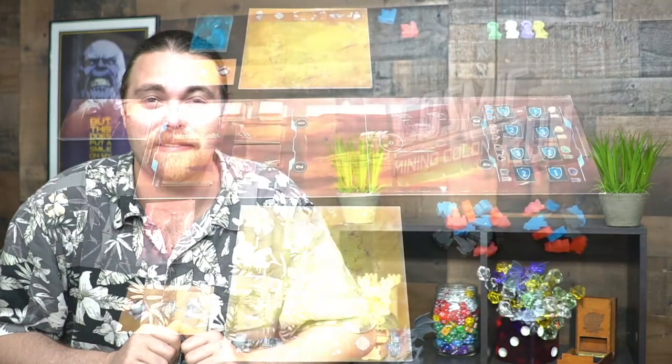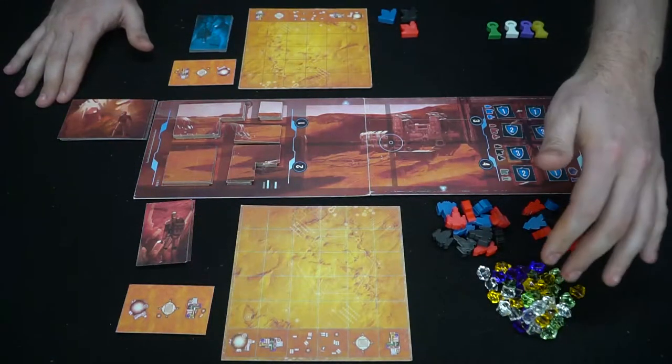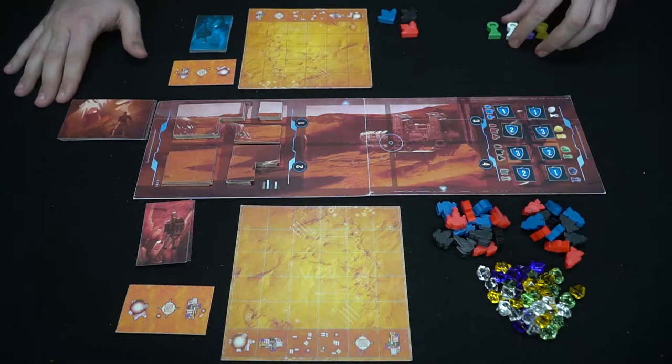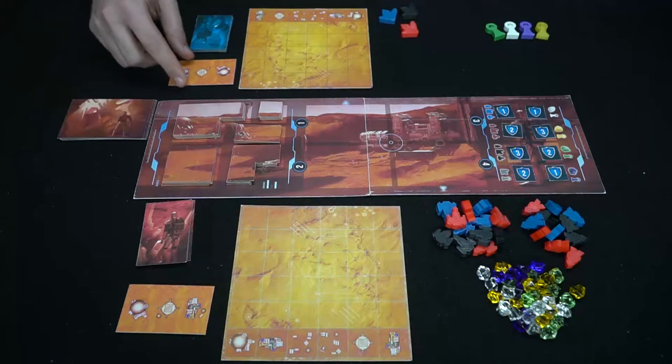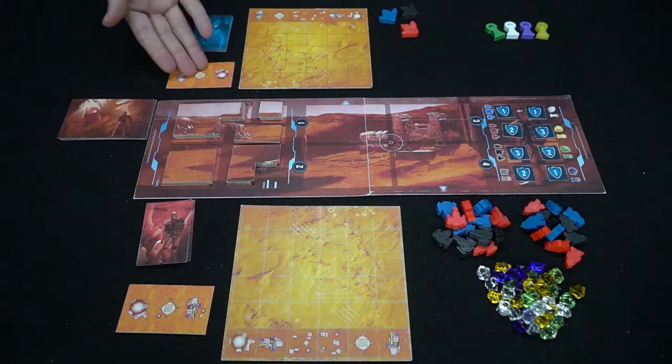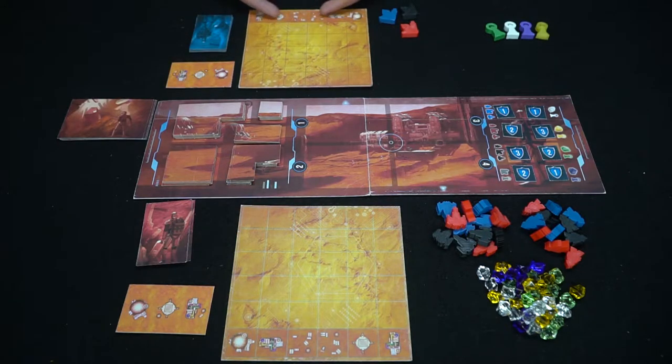So here we have Mining Colony and everything included in the game. You're going to have your gems, your ships, your people. You're also going to have these little towers and little factories that you'll be scoring as you place them down on your tableau. There's a little secondary area where you can place things from here to here, but never from here to here. There are also additional spaces here — two wild spaces, a place for your ships, and a place for your people.